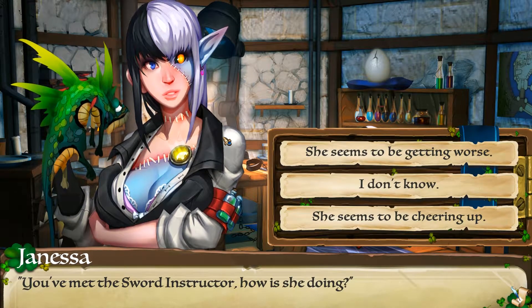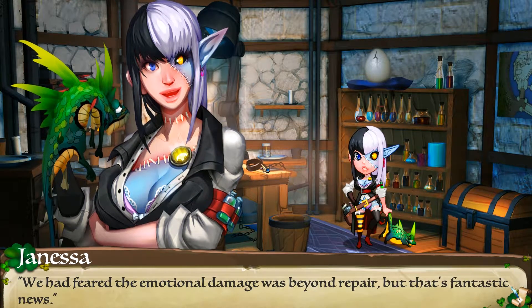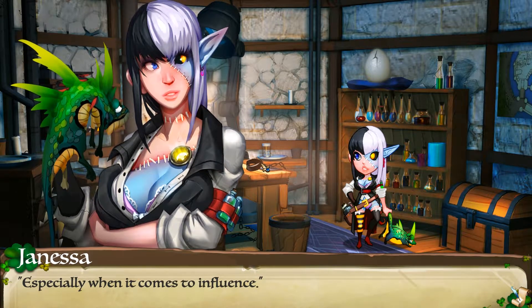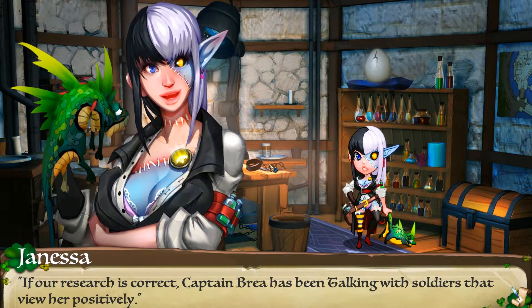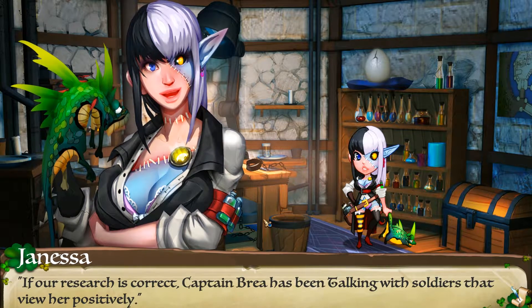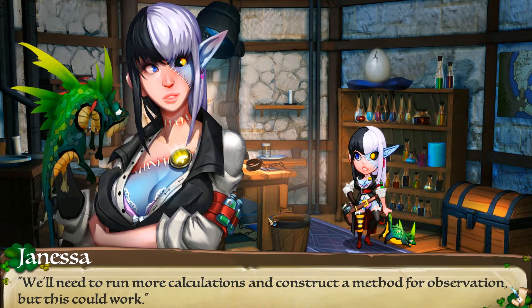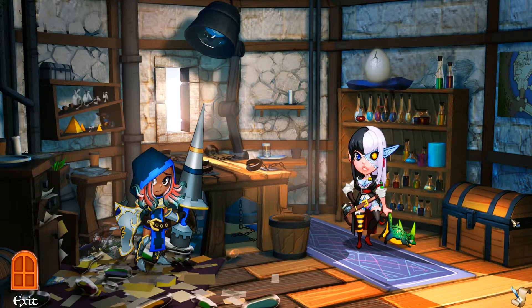'Although it has been some time since we've been able to observe her — perhaps she's recovering. You've met the sword instructor — how's she doing?' 'I fear the emotional damage was beyond repair.' 'But that's fantastic news — our research into human psyche is rather limited, but we've had some interesting results, especially when it comes to influence. People are highly susceptible to the opinions and moods of others they come into contact with. If our research is correct, Captain Brea has been talking with soldiers that view her positively. Positive influence refracted amongst the other soldiers could be the edge we need for the final battle. Our doors are always open.'